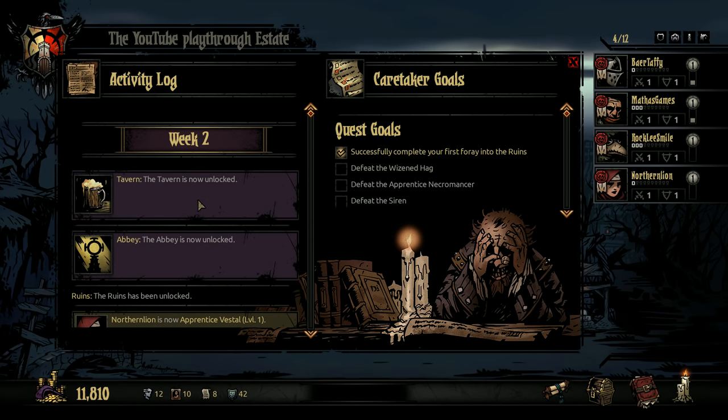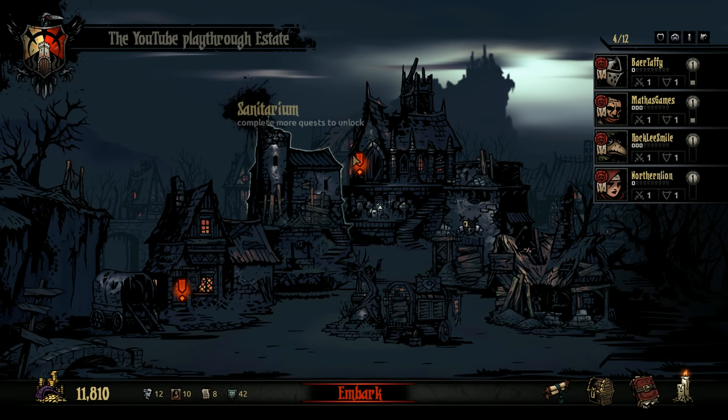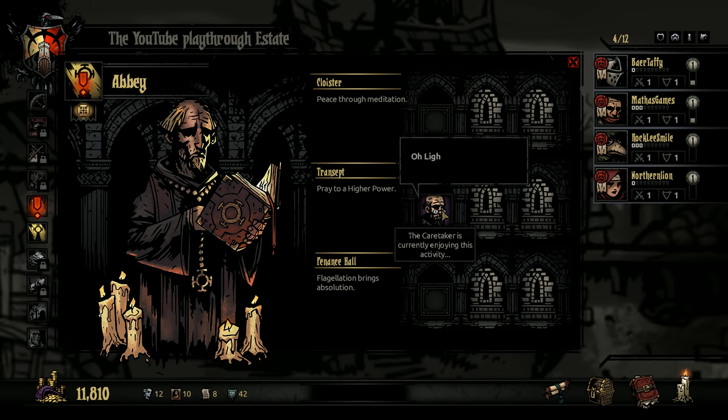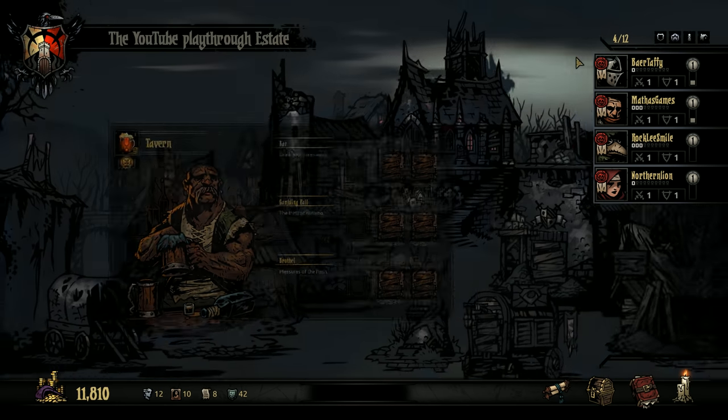Let's see what we can do back in the Hamlet, then we'll probably end this episode. Now we have the Abbey for stress relief — the pews set straight, the Abbey calls to the faithful. Heroes relieve stress by taking part in activities at the Tavern and the Abbey. Each activity has different side effects — experiment to find the best activity depending on each hero's quirks. Committing a hero locks them in until next week, so you'll need to take a different hero on your next quest.